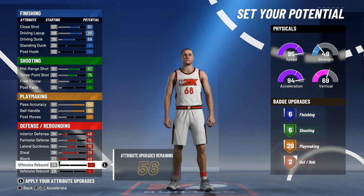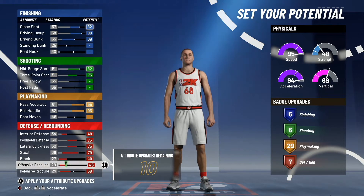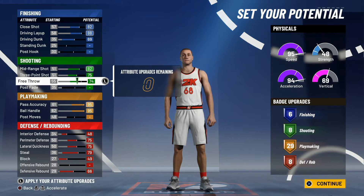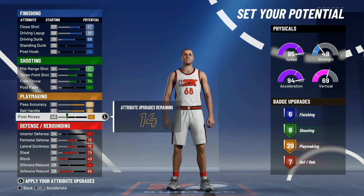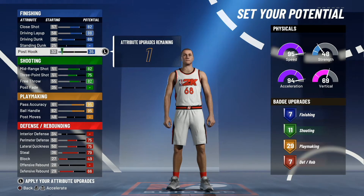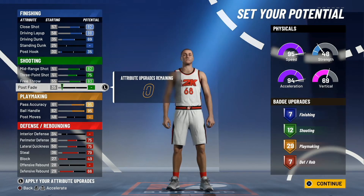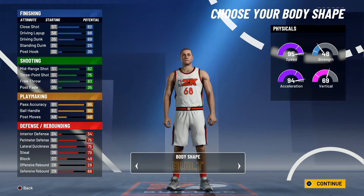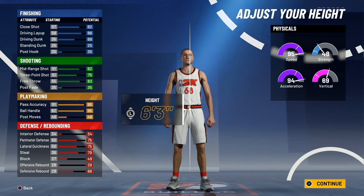And then you're going to put up most of the defense except for two of them — you're going to leave offensive boards down and interior defense down. And you're going to throw it up on free throw. Then just put a little bit of extra points on the finish for that extra finishing badge, and bring it back to the shooting for the extra shooting badge. That's coming out to a total of 44 badges. Real good build here, man.